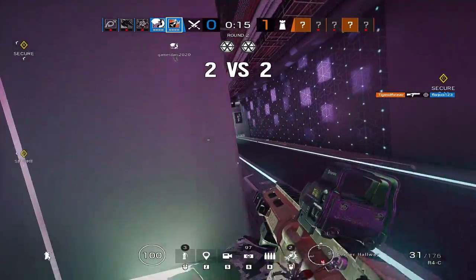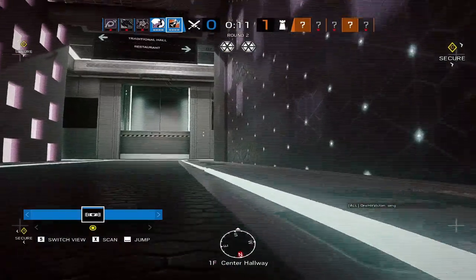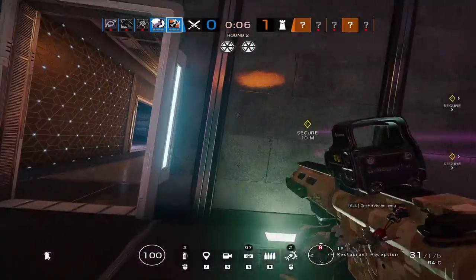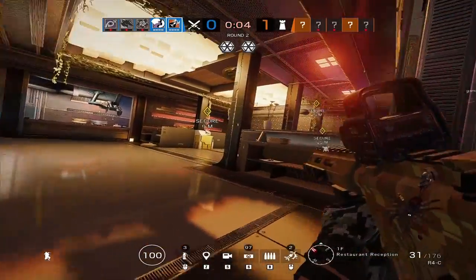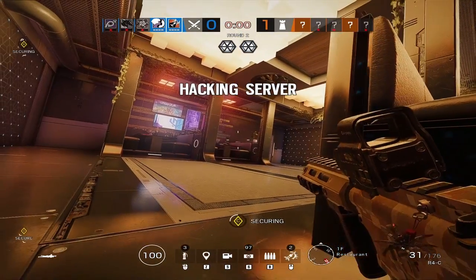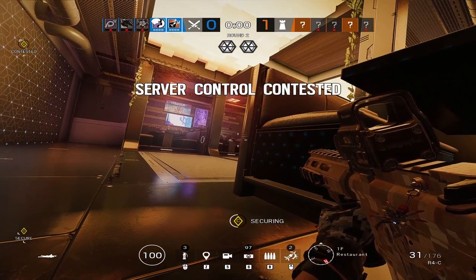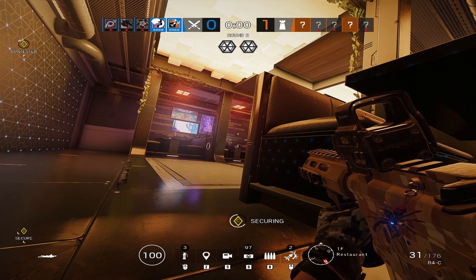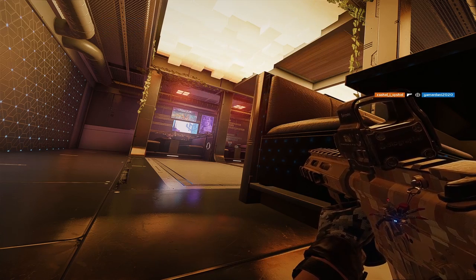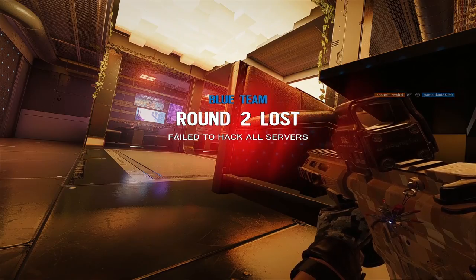Ash is mainly countered by Jäger, because his ADS will destroy her explosive round as it's being fired out, and by Bandit, because shock wires will destroy her utility. If you're trying to destroy a Bandit trap, you actually have to shoot near it and hope it explodes — you cannot shoot directly on it because it will break the round. Basically, think about whether they have a Jäger or Bandit and play around that — try to be aware of what you need to do, remember your priorities, and communicate.